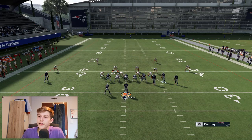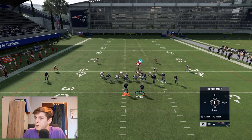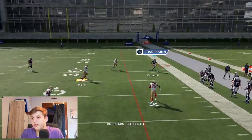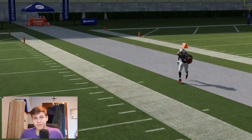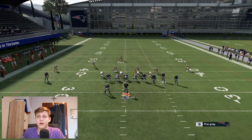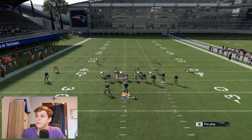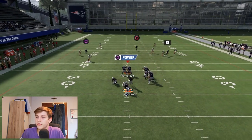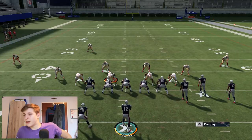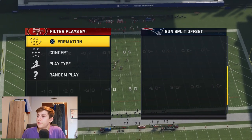One great way to beat cover two is to run Corner Strike — streak Edelman, in route on Sanu, and block the running back. You can also run post routes against cover three. Cover four acts very similarly to cover three, just so you know. Now let's talk about all the plays from top to bottom.